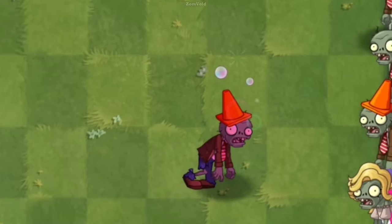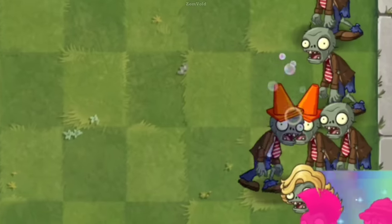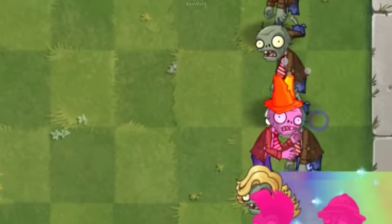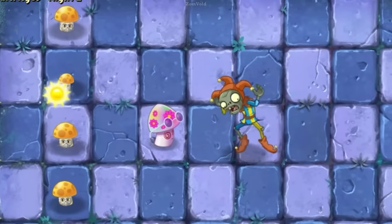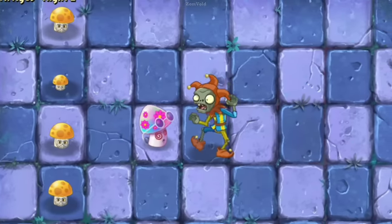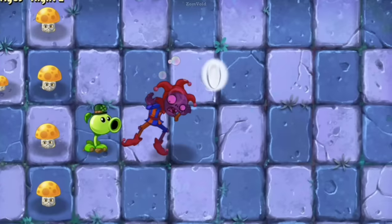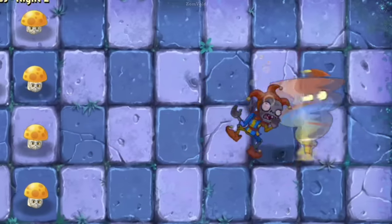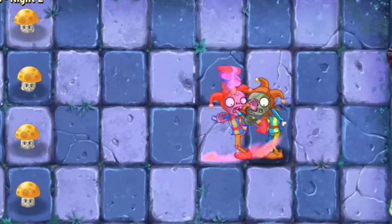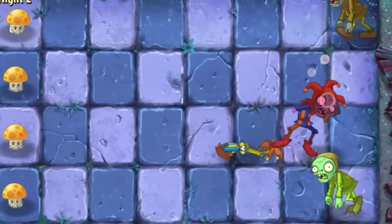Number 2. In Plants vs. Zombies 2, there's a fascinating mechanic where you can hypnotize zombies and turn them into your allies. Did you know that if you have a hypnotized Jester zombie at the back of your lawn and another Jester zombie appears on the screen, you can use a Peashooter on the new zombie? The Jester zombie will reflect the projectile back at you, but if the hypnotized zombie catches it, they'll begin tossing it back and forth until they both end up munching each other.